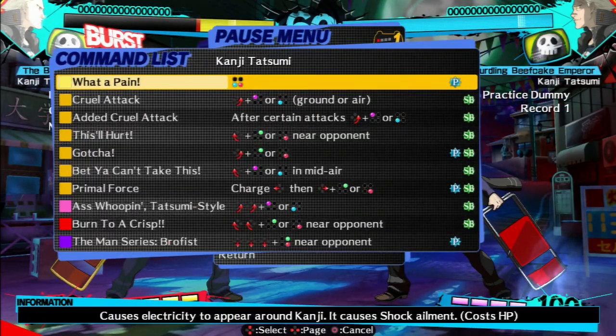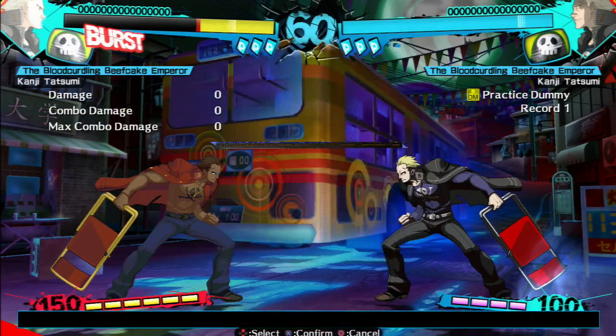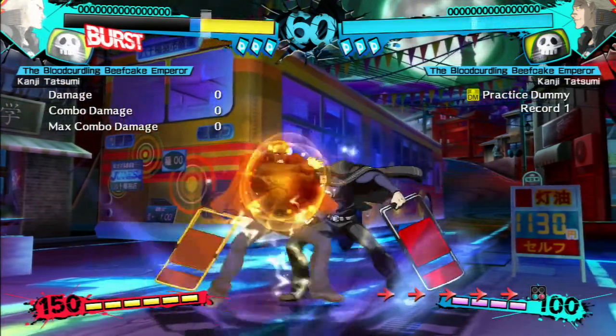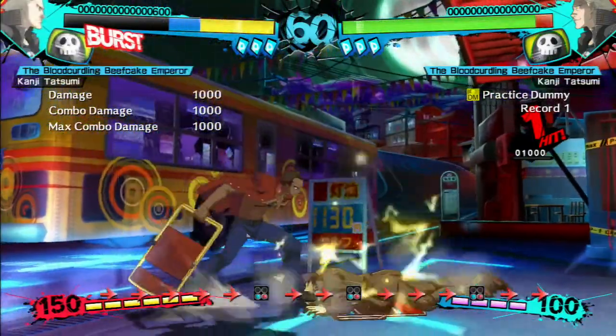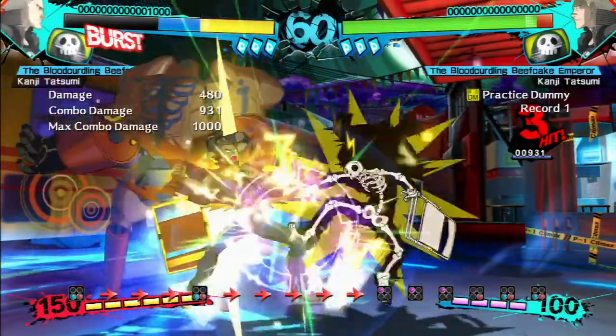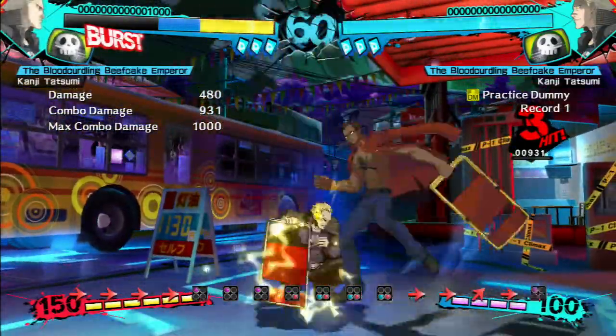He's got his awaken mode. Looking at his skills, we got 'what a pain,' an exit circle — those are a shock — and a combo under that.